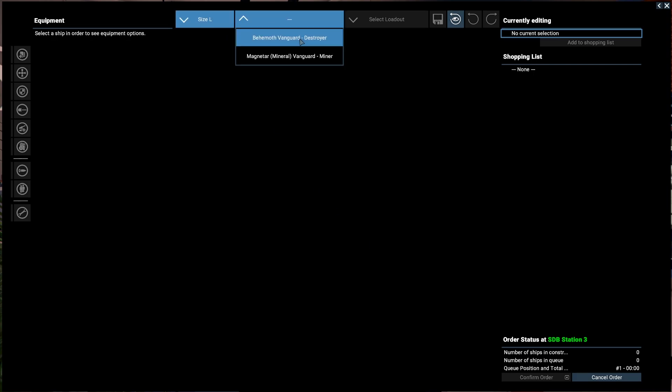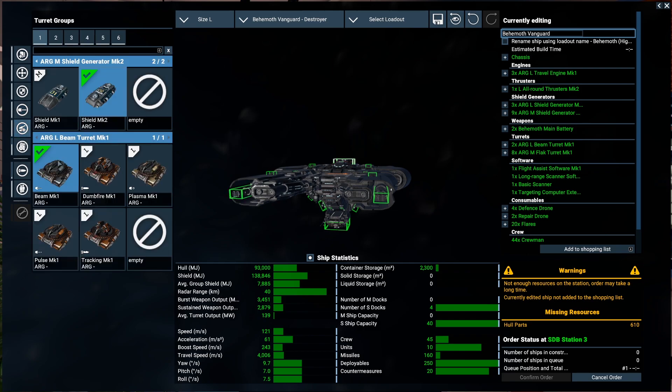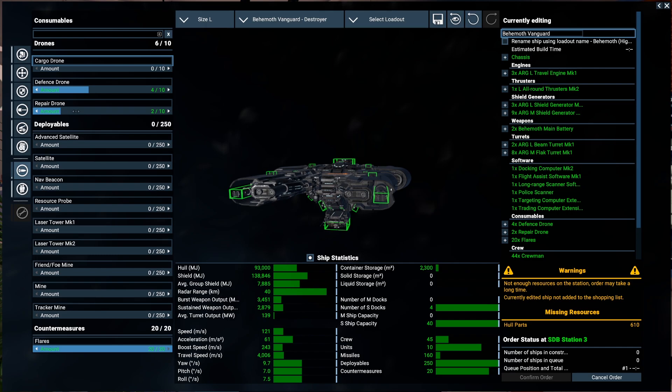Station number three, build ships, large, Behemoth Vanguard destroyer — let's go for high preset. The Behemoth has the main battery, perfect. We have a beam, docking computer, long range scanner, trading computer, defense drone, repair drone. I don't think we need a cargo drone — let's go for more repair drones and reaper drones, and fewer defense drones, because these guys always have small ships with them. Let's go for one cargo drone.